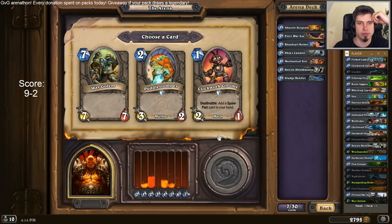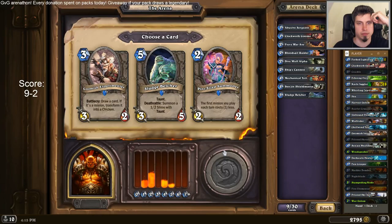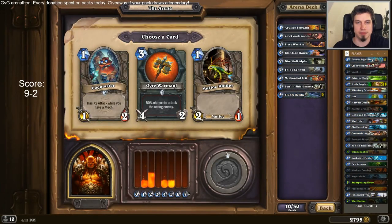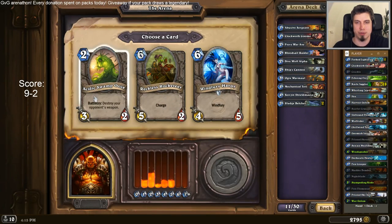3-2 Murloc or Golem. Murloc is considerable. So is the Gnome. I think I go with Gnome — spare part is fun. Direwolf Alpha. Gnomish experience, eh. All my cards are minions so far, doesn't really make sense. Second Sludge Belcher should be good. So now is the time to pick the Ogre Warmaul — which is good because I don't have any 3s so far. Ooze.